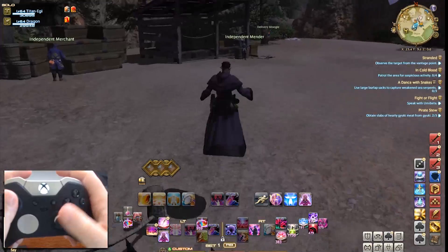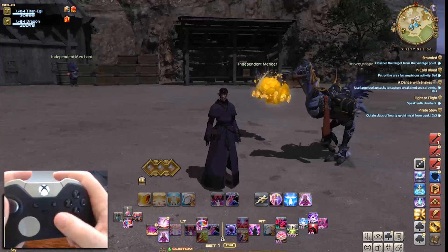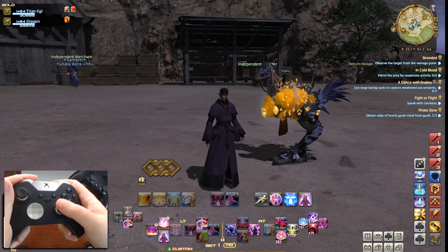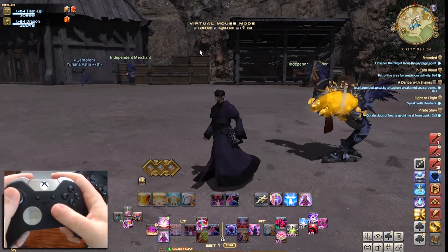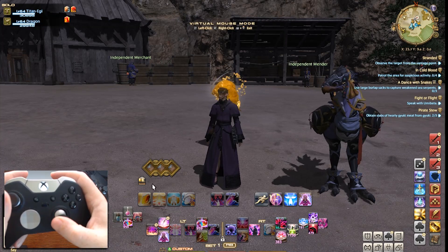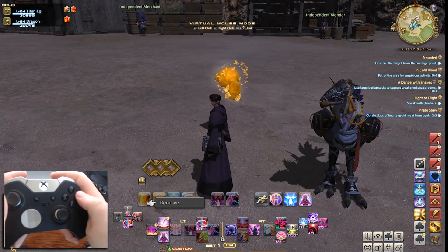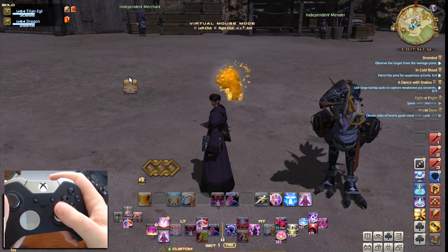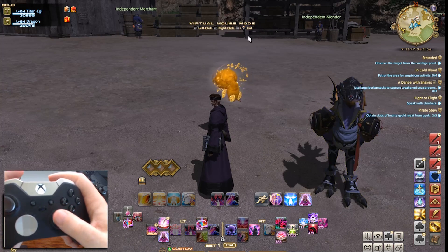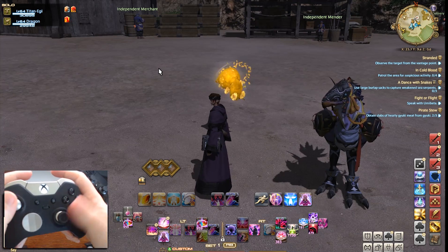Last but not least, I want to point out the virtual mouse. This is a tool you can use whenever you need to, especially if you don't have a keyboard and mouse hooked up to your PlayStation 4. Pressing down on the left bumper and pressing down on the right stick as a click button will enable the virtual mouse. This now makes the left trigger and the right trigger act as a click, so you can click and hold and drag anything that you wish. To get out of virtual mouse mode, it's the same: left bumper and pressing down on the right stick to turn off virtual mouse mode.